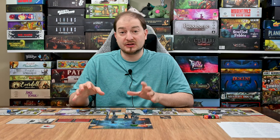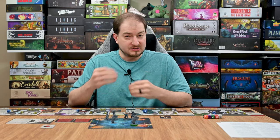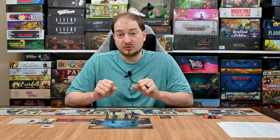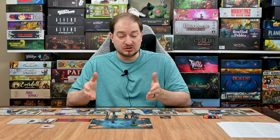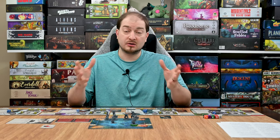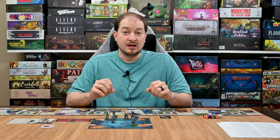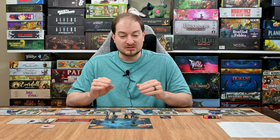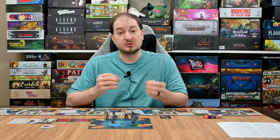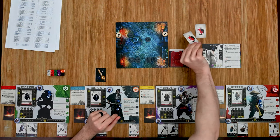Now for the exploration phase — the dungeon crawling aspect — which is affected by your success in the adventure phase. Here you move around different tiles exploring a location. In this demo we're searching for the Blood Oni's fortress by exploring a village, with story branches leading to either the rice fields or the cemetery of certain death. Each round begins by revealing an oracle card that determines enemy stance and triggers an event.